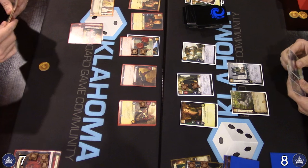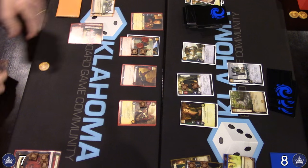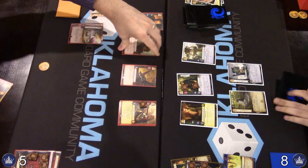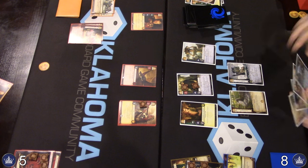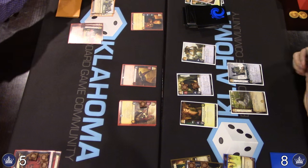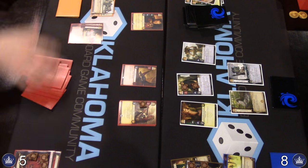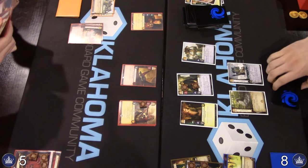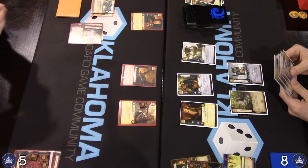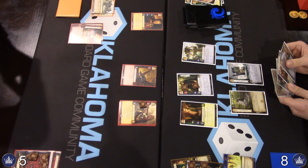Everybody stands up for dominance. Wildfire comes down for Greyjoy, and Summons comes down for Targ. Obviously no real claim going on for the Greyjoy player, but we do lose Jorah on the Targaryen player's side. That lonely dragon is missing Daenerys, so I'm sure that's what the Summons is for. Dragons — really not much other than the ability to trigger Dracarys without Dany.